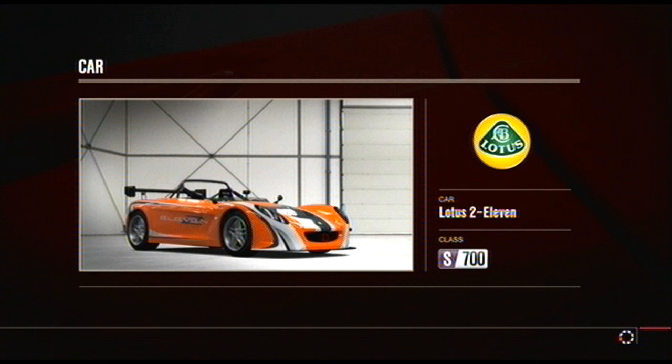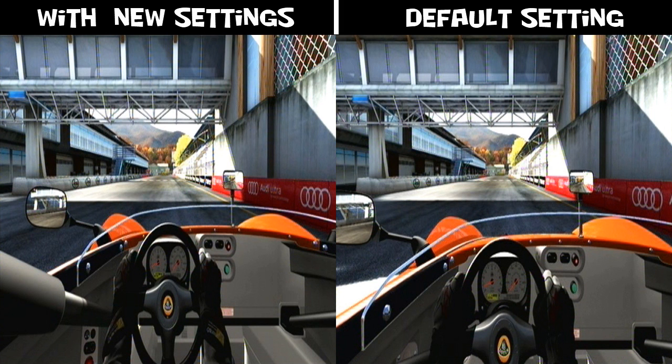Here's a Lotus 211. Obviously it's convertible. Look at that — you get to see the whole steering wheel, the whole side mirror, and you can almost see where your feet are supposed to be.